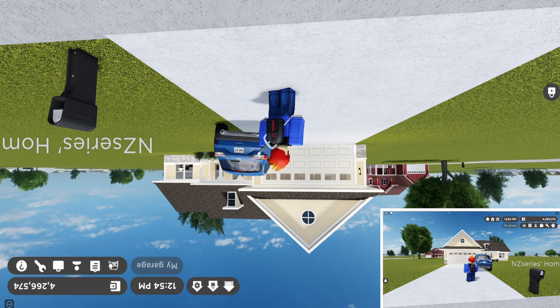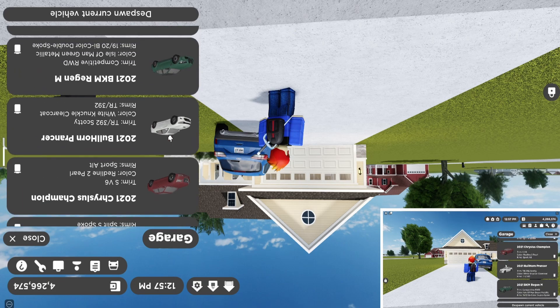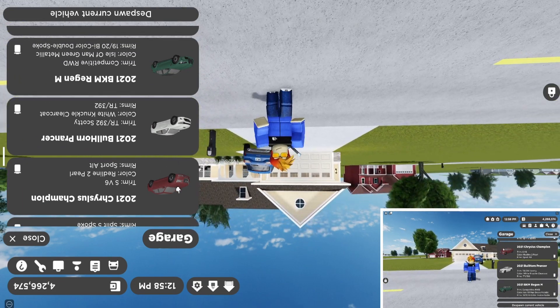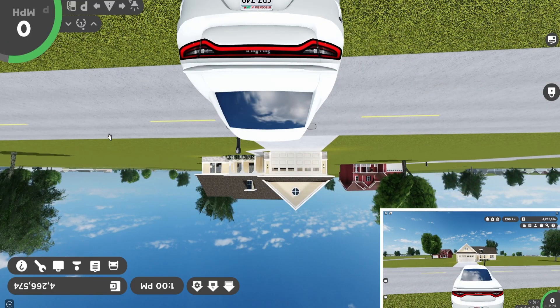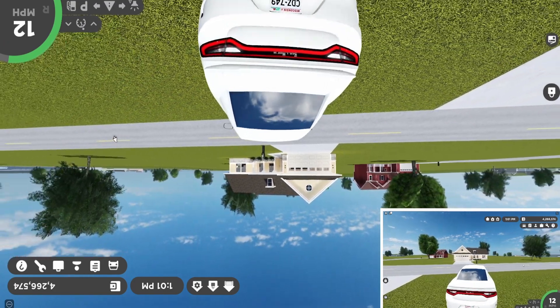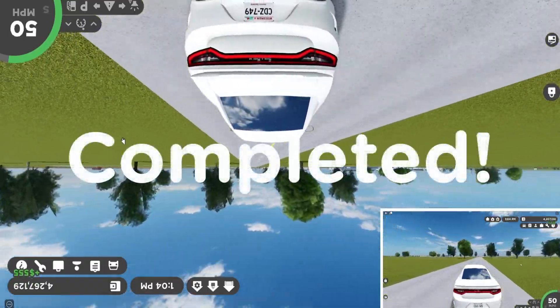Next challenge is trying to spawn a vehicle. Let me see what I want to spawn — Dodge Charger, why not? Let's see that. Now we need to get in. There we go guys, we have now spawned in another car. Challenge two completed.